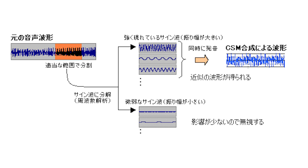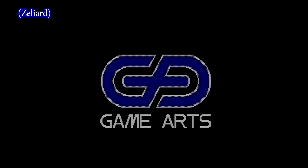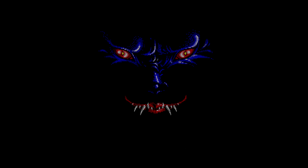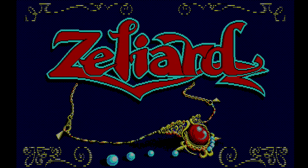The game uses the same FM voice synthesis process called CSM that they used in Sylphid, though here it sounds like the technology has been improved. You'll be hearing a lot of these voices throughout the game, but especially here in the opening, which begins with the revival of an evil Dark Lord after a 2000-year slumber. He tells us all about it in his own words. Next is the title sequence. Zelliard seems to have a vaguely Arabian theme in the title font and theme music, but it isn't really followed through throughout the game.